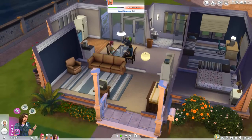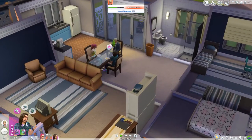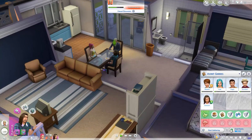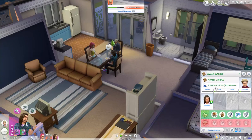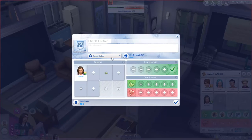We're gonna make Duncan the club leader if we have that option. Let's go to the club tab — join or create a club, then create a club. I have no name for this club, so for now we're gonna call it 'Open Invitation.' Let's make the club invite only.